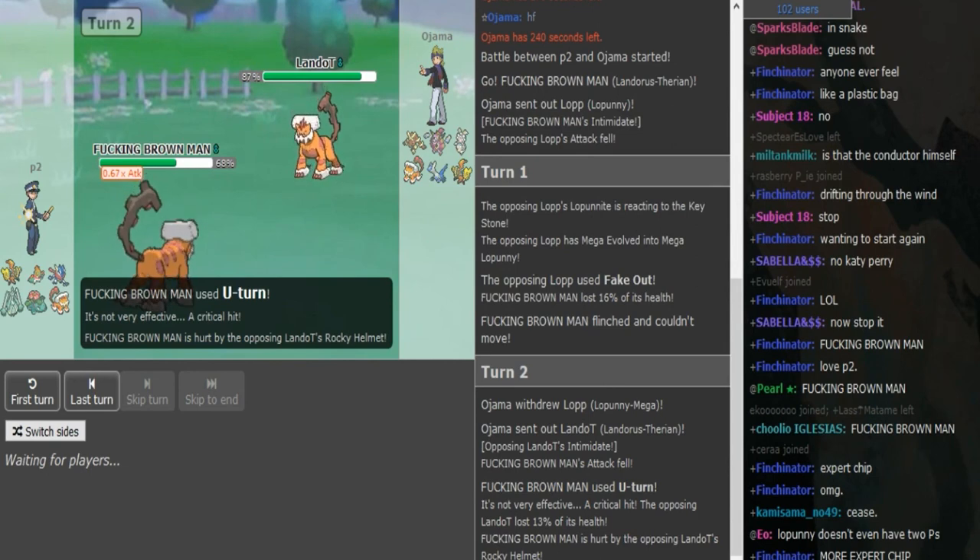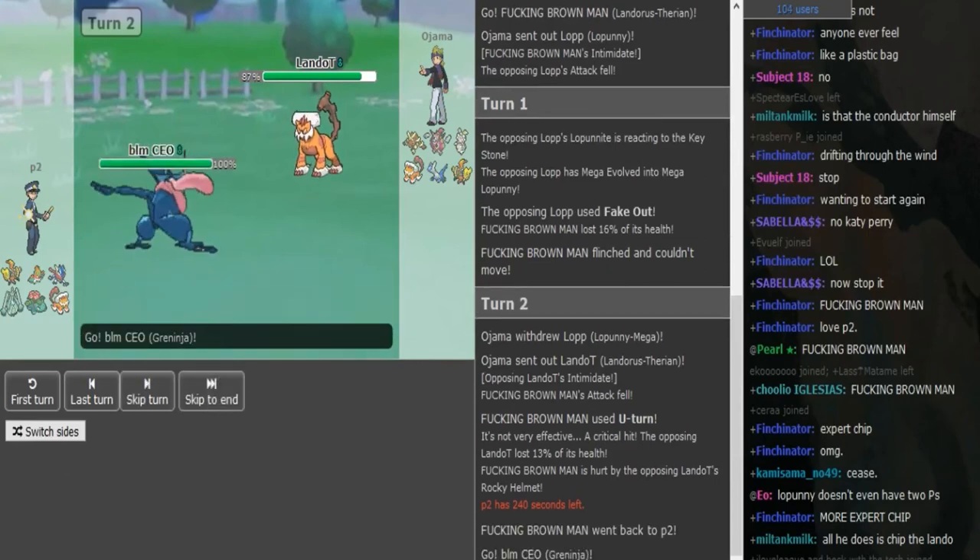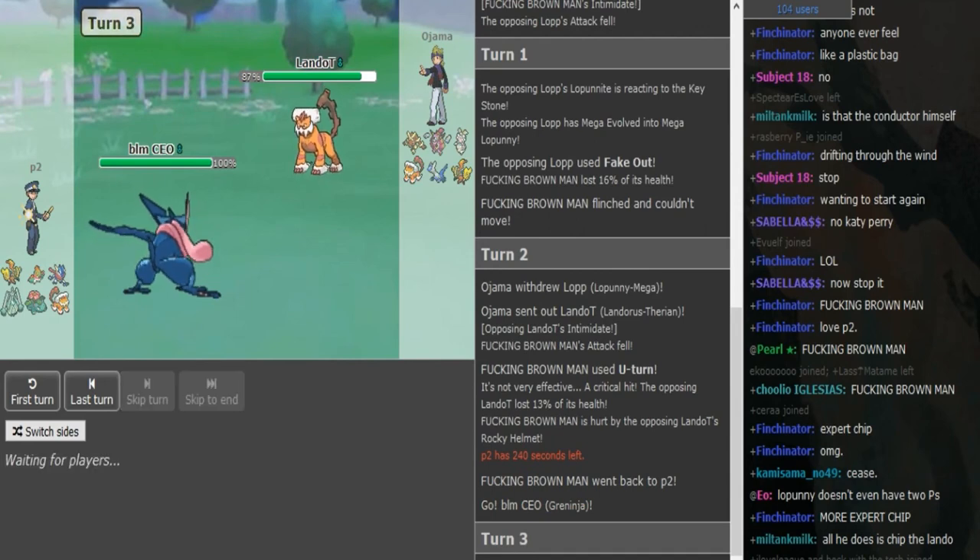Ojama gets some nice juicy helmet recoil off there. I assume here you go into Gren, and I think it's a free Spike for P2 because Ojama's probably going to be forced into Gear, which is an overall safe play for any form of Greninja. I think we're going to see Gear come out here as we see a Spike get laid up by P2.